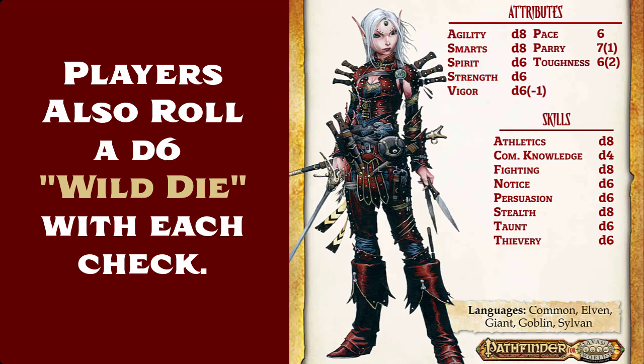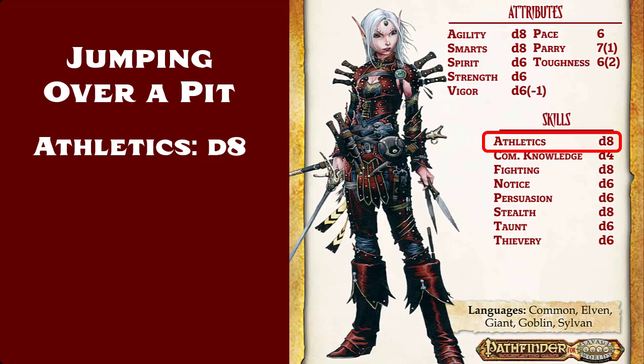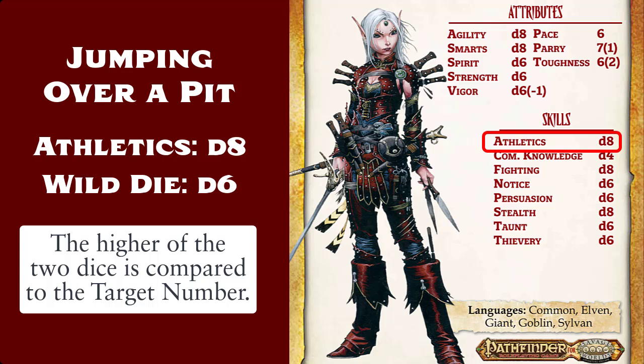For example, Mauricio attempts to jump over a pit. She has a D8 in Athletics, so she rolls that and also rolls her D6 wild die. She doesn't add the total of these dice together; instead she takes the higher of the two results and compares that to the target number of 4.